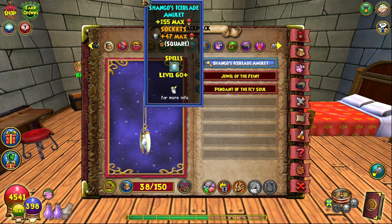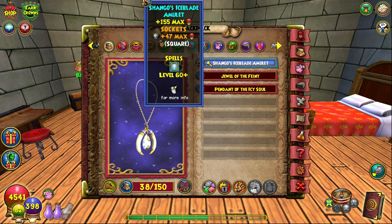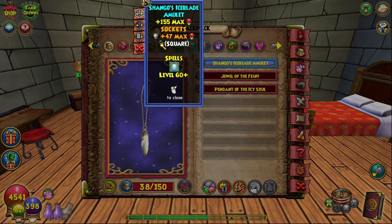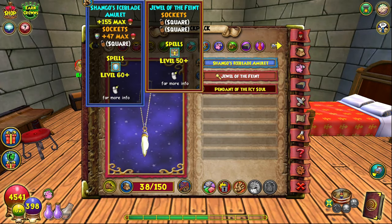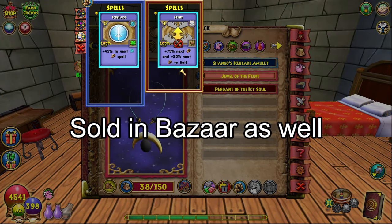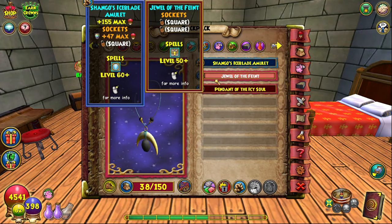For the amulet, I'm using Shango's Ice Blade Amulet — really really good. You can find it in the Bazaar, but it is insanely expensive. There's also a vendor in the Baobab Marketplace in Zafaria that sells it — I'll put her name on screen. It gives you a 45 Ice Blade item card, which is really good since any means of increasing damage is very useful for ice. Alternatively, you can get the Jewel of the Faint, which gives an item card Faint — also very good.